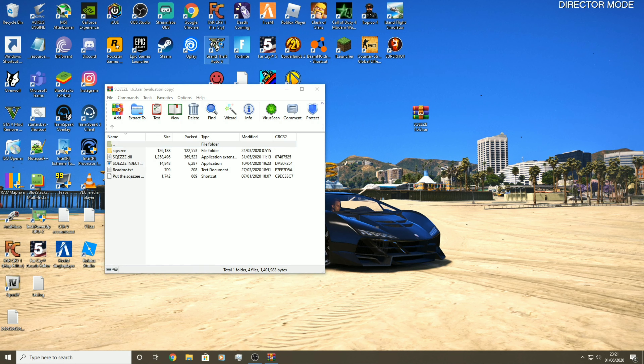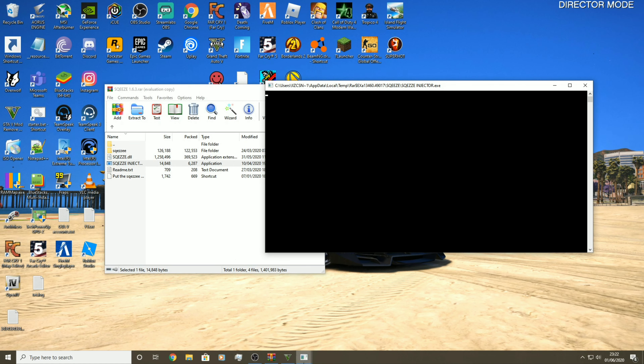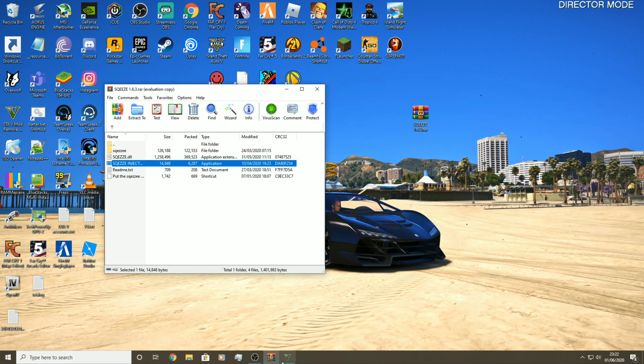What you're going to first want to do is load up GTA. Once GTA is open, you just want to go into the file and double click on the injector, and then it will come up with 'successfully injected.' You have to make sure your game is open. Then once you've done that, you just click OK, go back to the game, and load in.